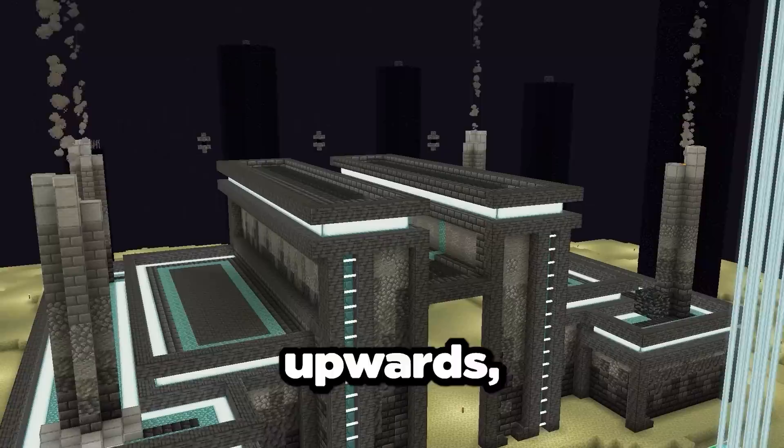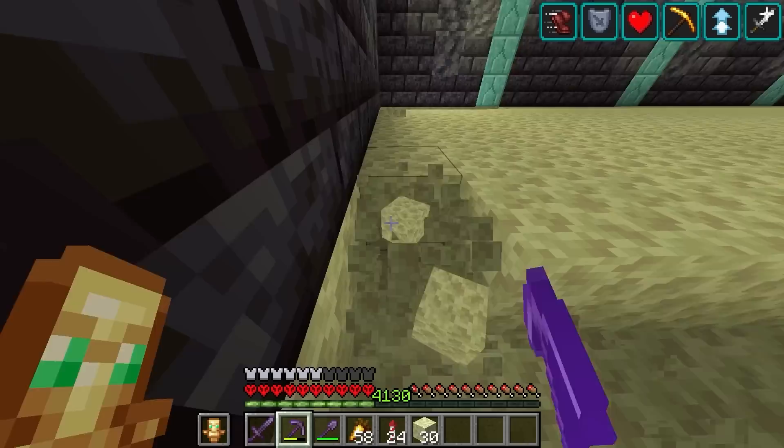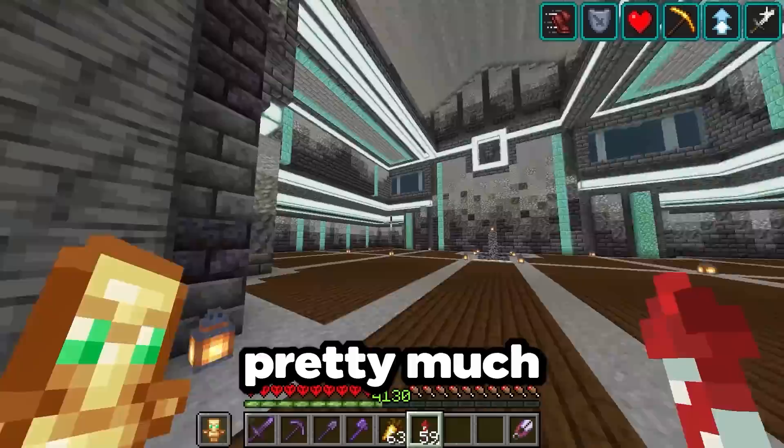Now we can expand the factory upwards, and this will give us way more room for the water fountain and the vault. That's starting to look real nice. Now for the inside, we just need to remove this roof — and that's looking really good. Now I just need to remove the end stone floor here, and then we add in a new floor. That pretty much completes the main building.